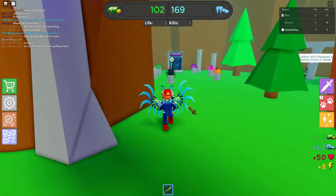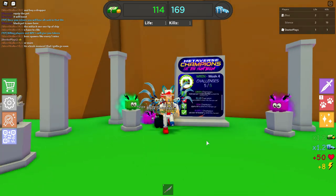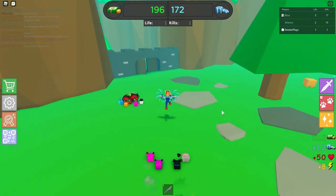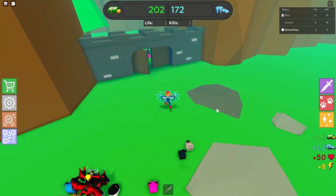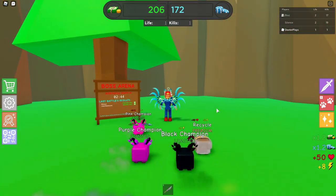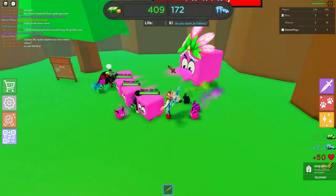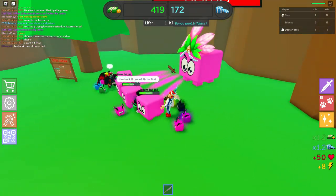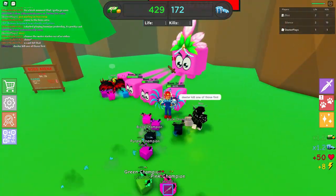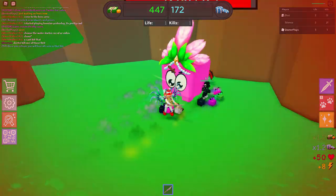Now we've got five out of six items done. The last thing we have to do is a boss battle. You may just have to wait a little bit because bosses only spawn every now and then. Go to the boss arena — inside it shows a little timer for how long until the next boss battle. It was over two minutes, almost three minutes for me. When that timer runs out, your boss is going to show up. First you have to attack the little tiny blooms. If you've got more people in the server, this makes it a lot easier and takes a lot less time.